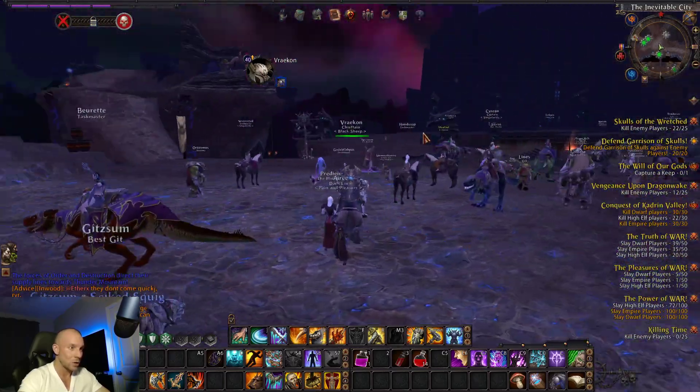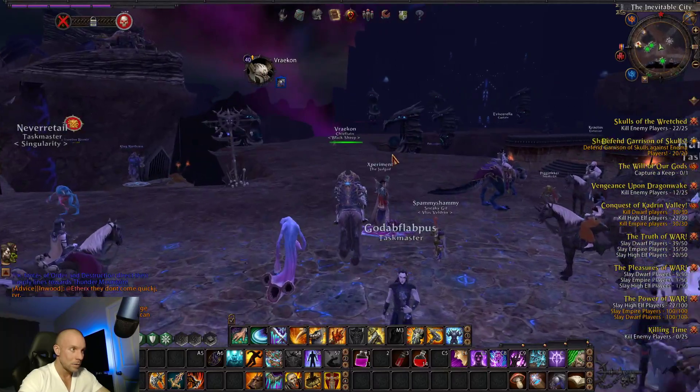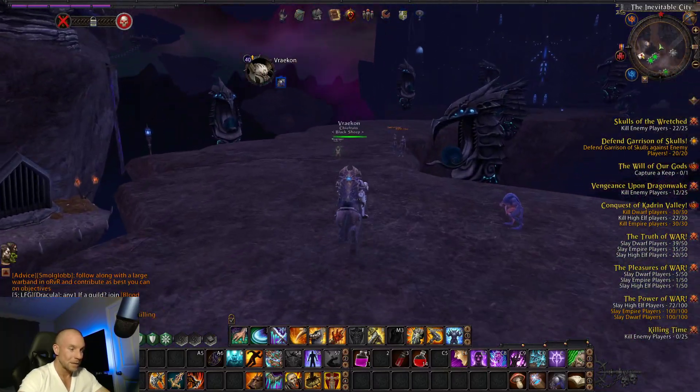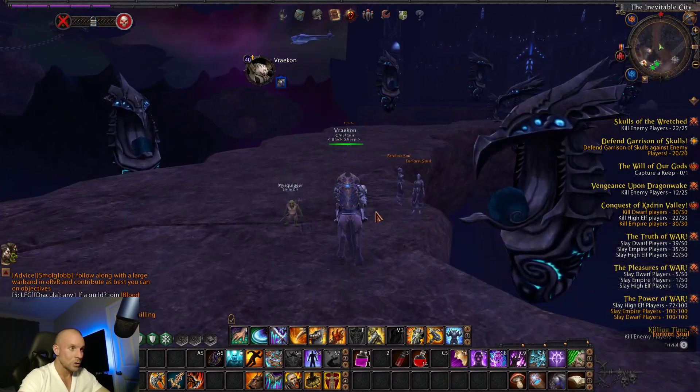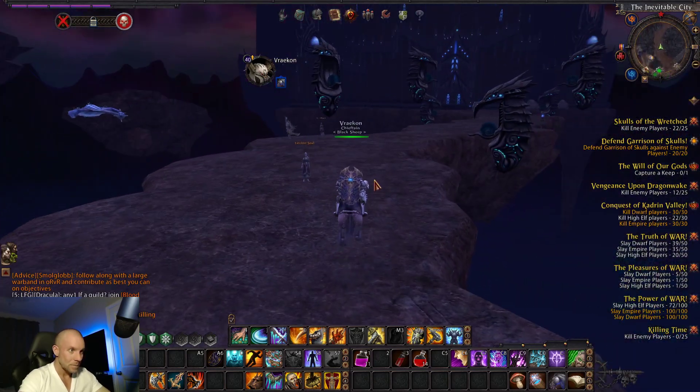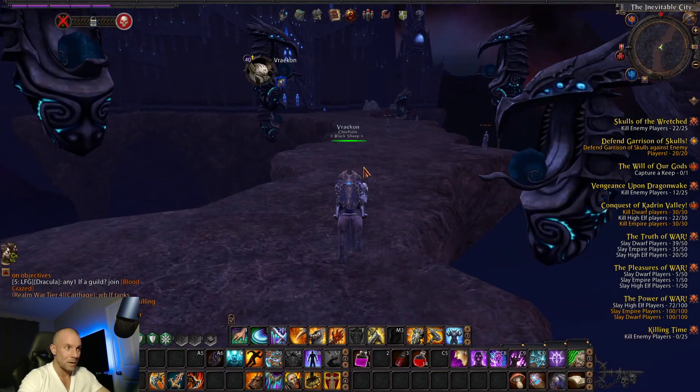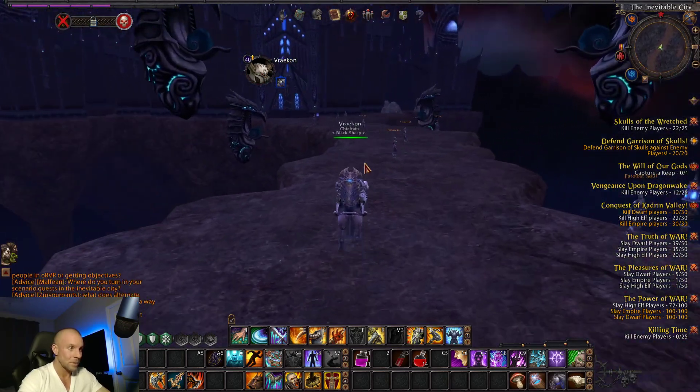So basically you just come out the main entrance right here and go straight. As you can see, the flight master is to your left up here. It's just from the main entrance — you go straight, and it's all the way down here.